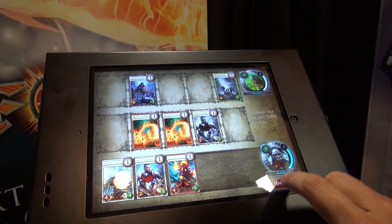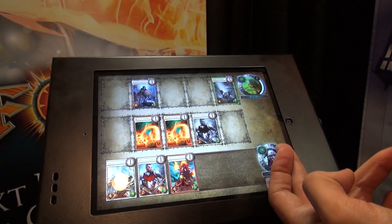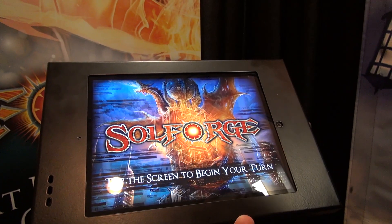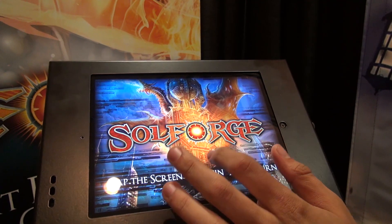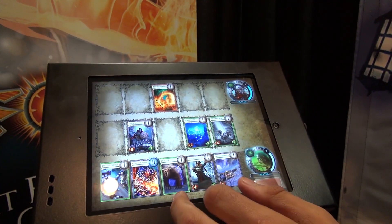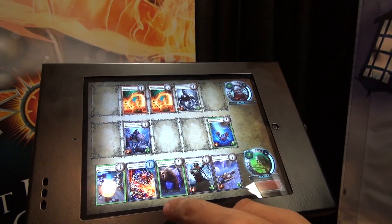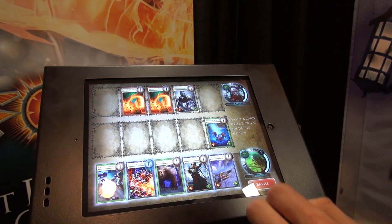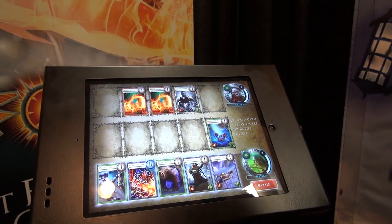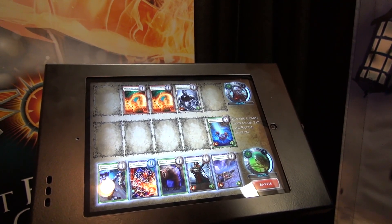Then I'm going to end the turn. Now I've leveled up, which means I've reshuffled my deck into my discard pile, and now I'm going to have access to my higher level cards. That happens every four turns in the game. Now we're going to the opposing turn, so you see these things have all swapped. The fire field did its thing and did two damage, knocking out the zombie guy.